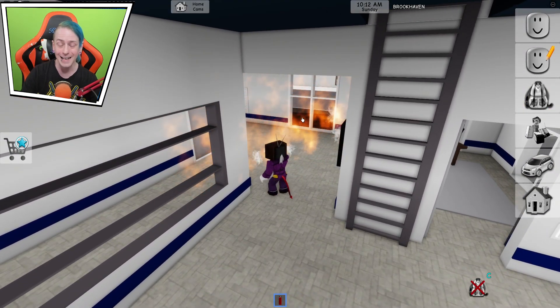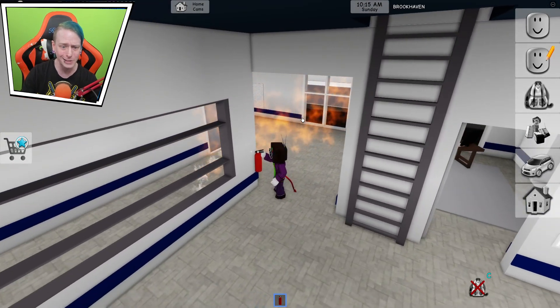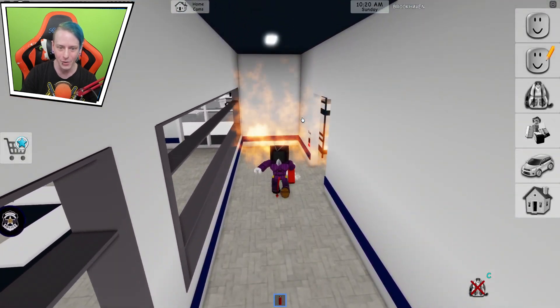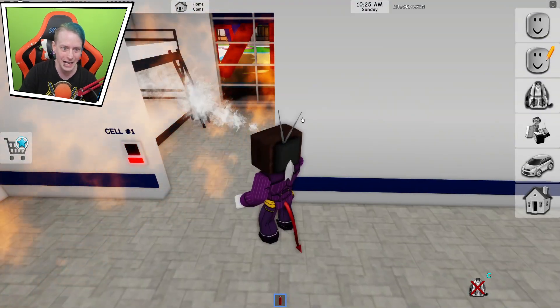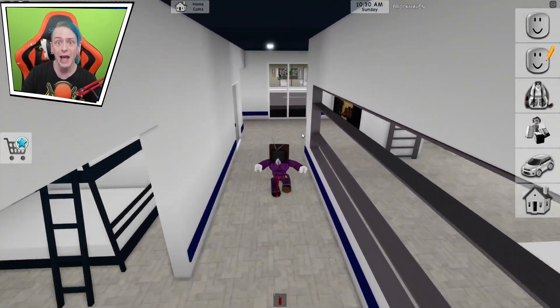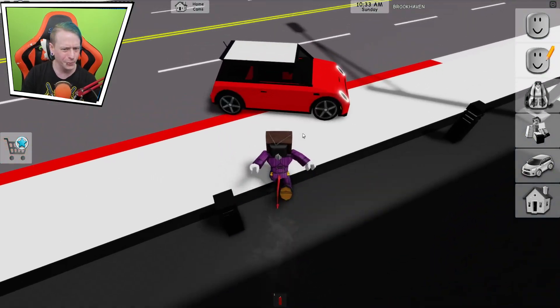Dude, has this happened to you yet? Have you seen the police station light on fire? Tell me in the comments as well. This is actually insane. We have one more area to do, then we're done. Only if it said 'fire complete' on the top so I know there's no more fire to worry about. Whoever was in this cell is not going to make it out alive. There we go. Now we can go back to actually showing you guys the cars.